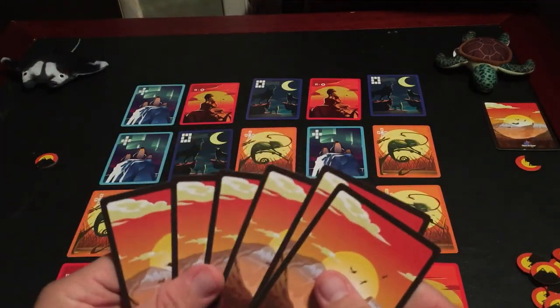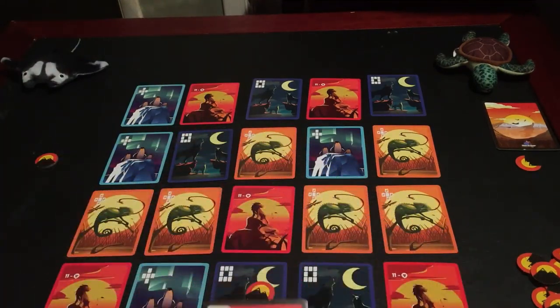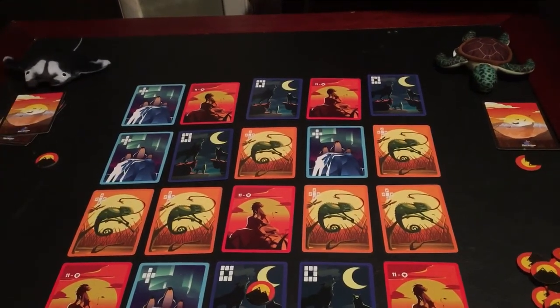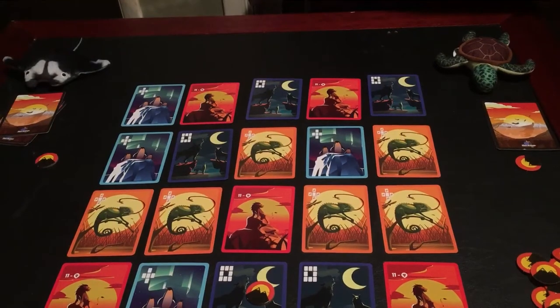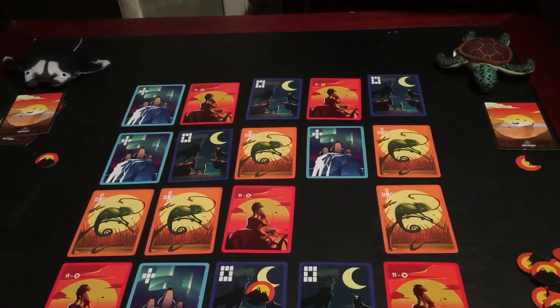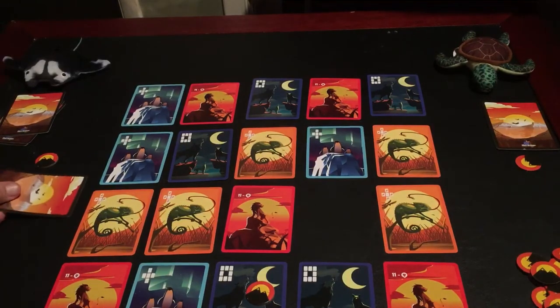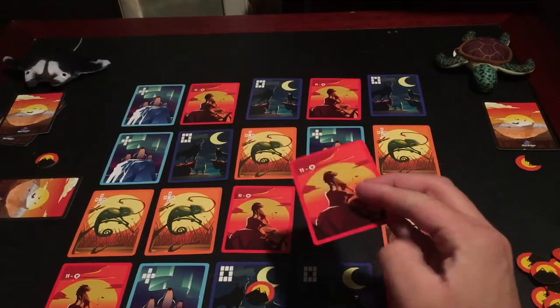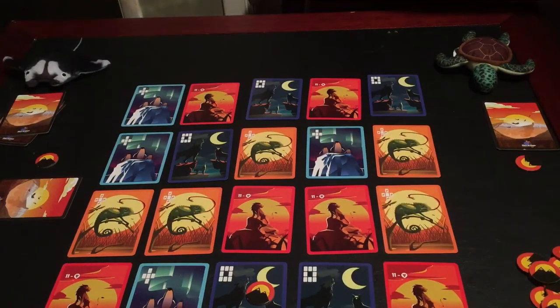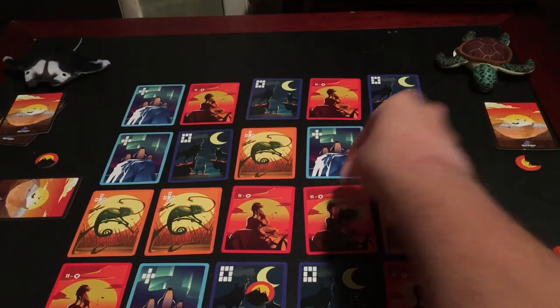I don't know what his cards are, so we're going to randomly take this one. He's going to get this one face down. The card that replaces it is a lion — of course it is. The mountain goes on the lion, and the lion happens to be on a mountain too, or a big rock anyways.